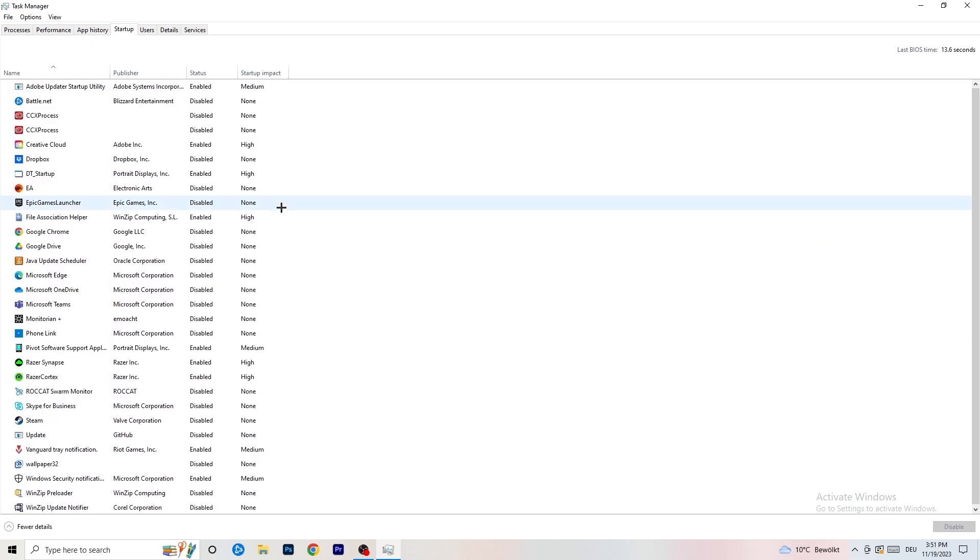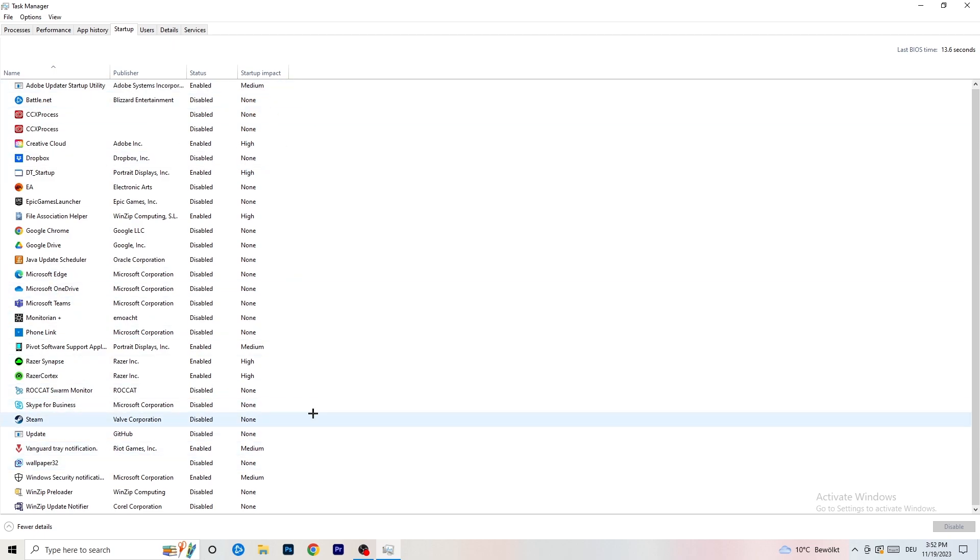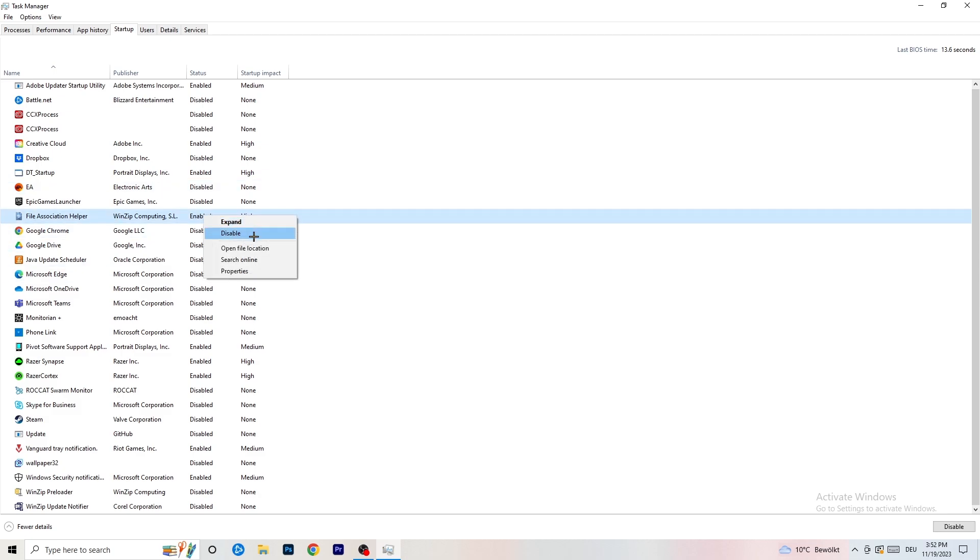Next, click into the Startup tab. I want you to disable every single program you don't want running in the background when your PC starts — basically everything besides Windows or essential system items. Having too many startup applications takes up GPU and CPU usage, which especially on low-end PCs causes low FPS, crashes, and not-launching issues. Right-click any enabled program and click Disable.